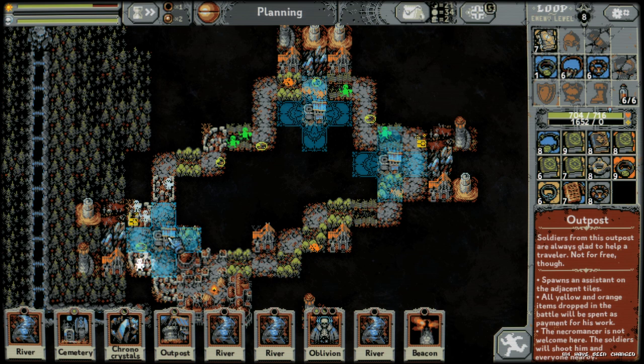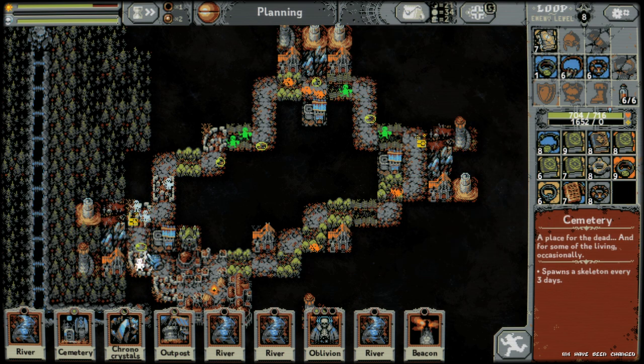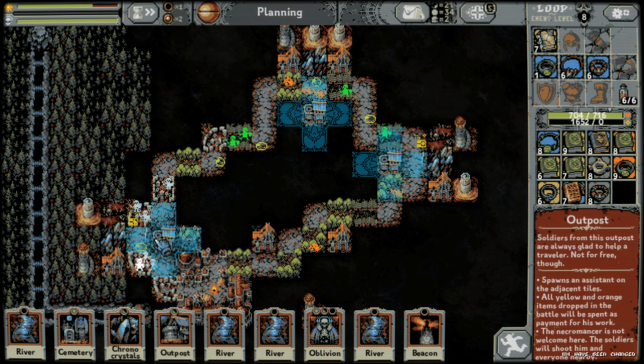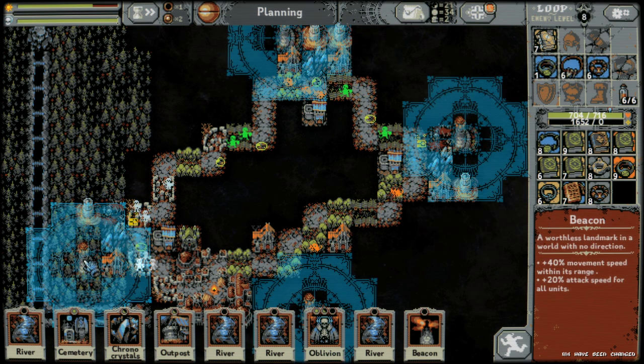and an outpost. Also, this cannot happen while the boss is spawned — you can do it before or after the boss, but not while the boss is on the map. When you get all these lined up, you'll see little sparks. You need a chrono crystal next to the road with an outpost across from it, a battlefield and vampire mansion on the side of the road, and then in range of the chrono crystal behind it, a temporal beacon and a beacon.